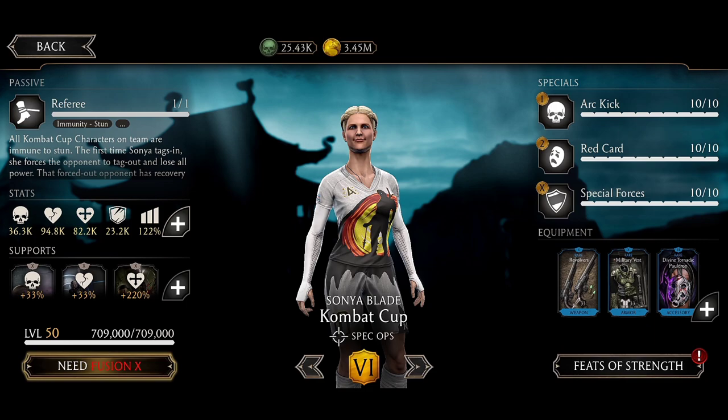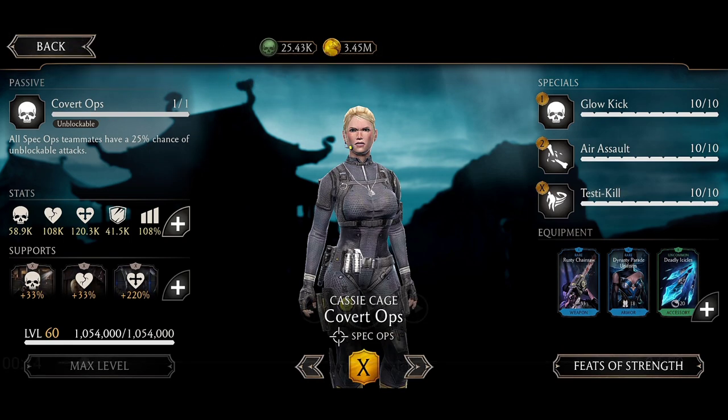My Sonya is going to use her headcard passive. Revolvers Max said gives unblockable basic attack chance and critical chance increase. Military Vest helps with health boost and reduces your opponents' critical chance by 50. The Divine Tornado Pauldron gives some health, some damage, and a chance to get a strange buff on lethal or critical hits, plus critical chance increase. Covert Ops Cassie will be using Rust Chainsaw for unblockable basic attack chance and Special 2 at reduced power cost. Dynasty Power Uniform gives a chance to heal on Special 2 and Shield Break combo enders — great because Special 2 applies Frostbite, which will decrease the power of the assassins.